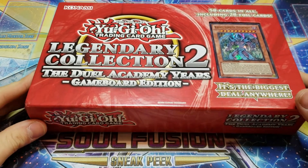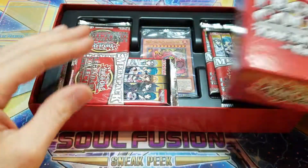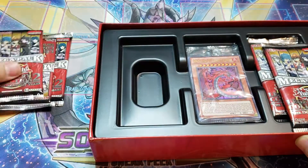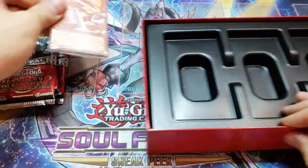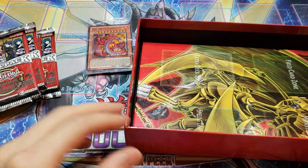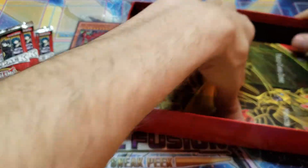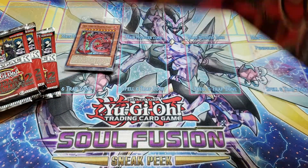We have the Legendary Collection 2, Game Board Edition. The packs are split all over the place, but it looks like we get five, along with our promotional cards. Let's see what is in the bottom. And a mat — I usually don't keep these, but I'll go ahead and open it up for you guys so you can kind of check it out if you haven't seen this set before.